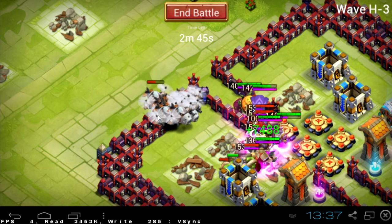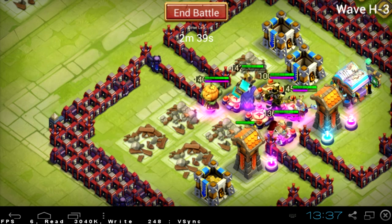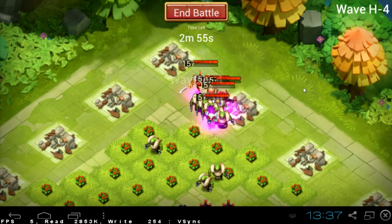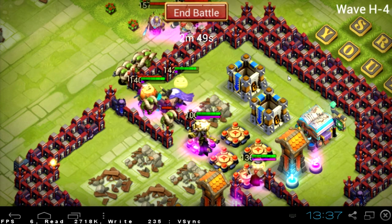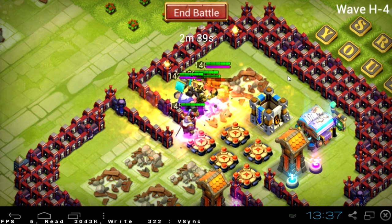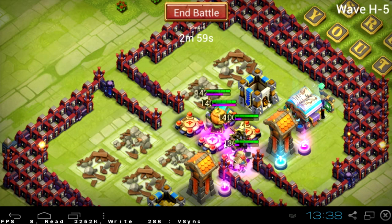Things are going not so bad — all my heroes are still alive and I have two towers left. Pumpkin Duke with full energy bar and Immortal — this is a very good situation. There are no flying troops so it's very good for me and for all of you trying to farm this here monster wave.